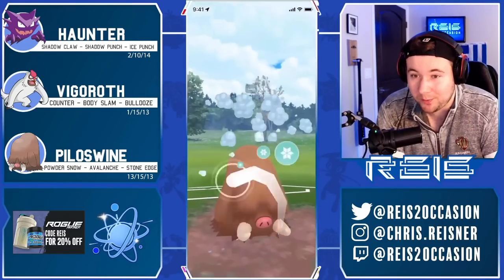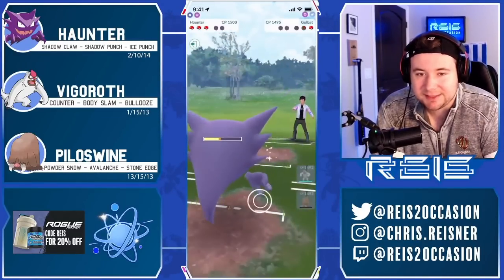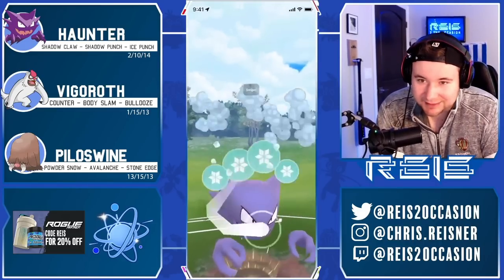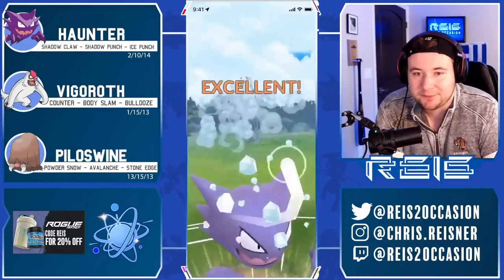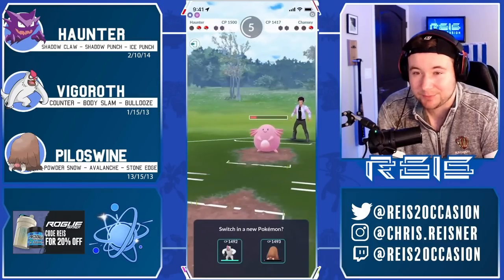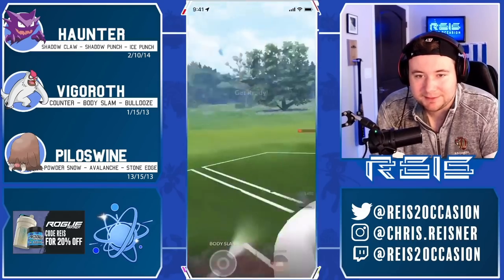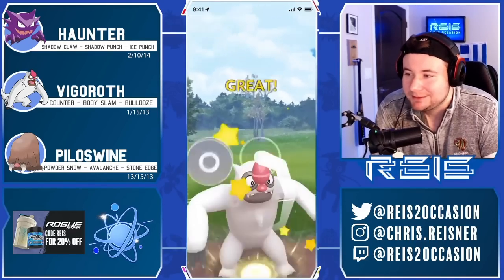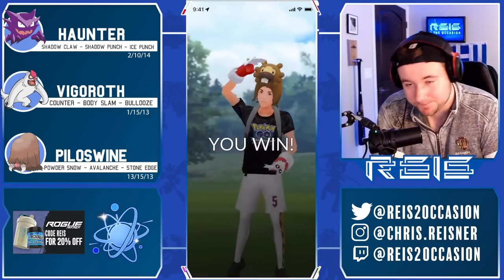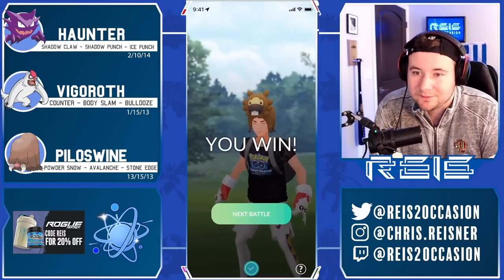Our opponent makes a mistake and swaps in the Goldbat, not thinking we were going to reach another Avalanche. We get this off, hard swap Haunter, get the Shadow Claw down, and we still have a fully healthy Vigoroth back there. Worst case the Chansey Zen Headbutts us down before we even got off a move — Vigoroth can take a Hyper Beam no problem, can probably tank a Hyper Beam and a Psychic. Vigoroth is going to be too much here with Chansey being so low and chipped — we get the win!